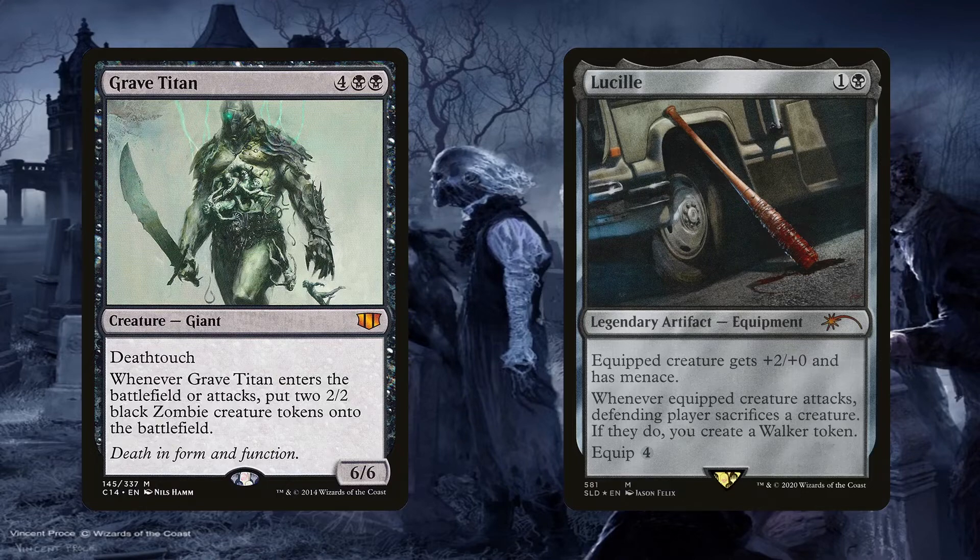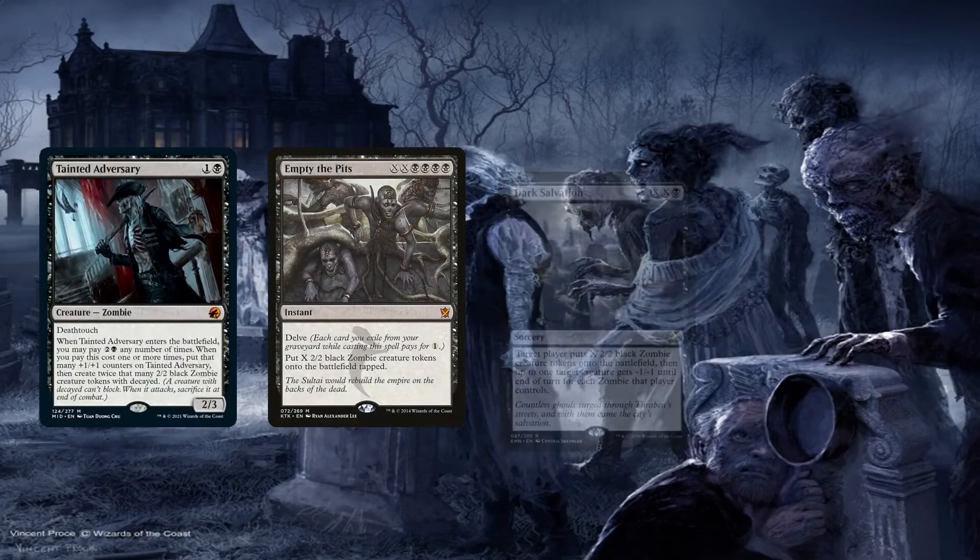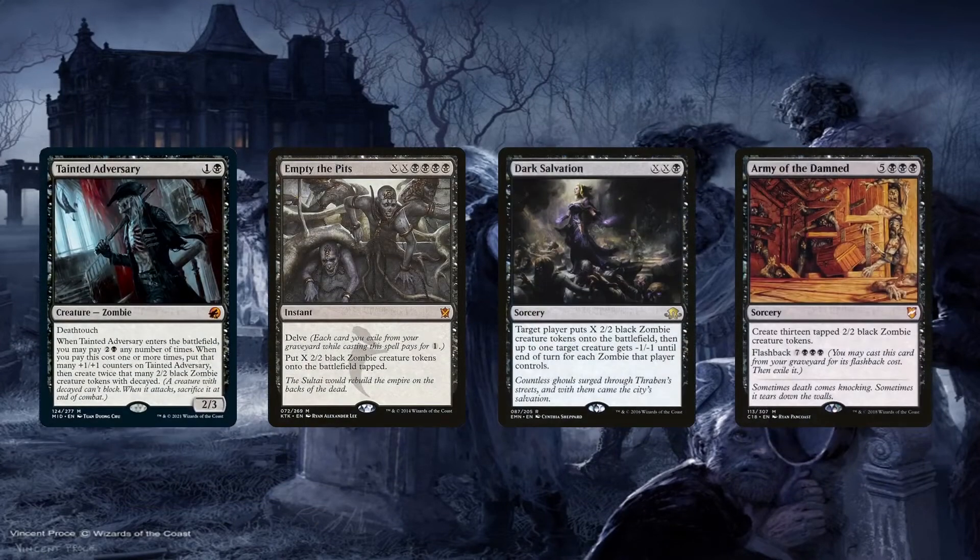As for more ways of creating zombie tokens, you can't go wrong with Tainted Adversary, Empty the Pits, Dark Salvation, and Army of the Damned. These standalone zombie generators don't really synergize with any other strategy beyond massively expanding our zombie horde, but we still need zombies to pump. We can't just have lords on the battlefield pumping themselves — they need an army, so these mana sinks do the job.